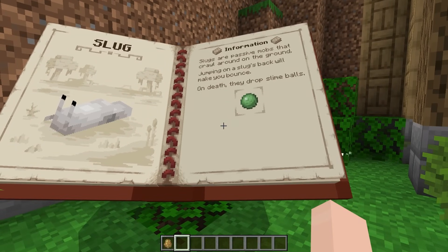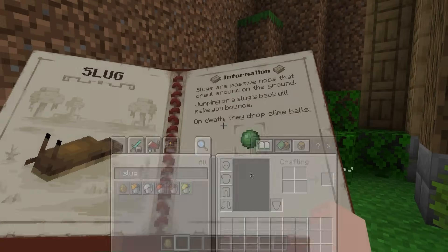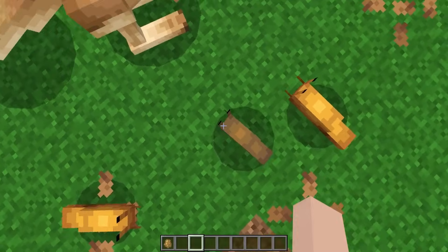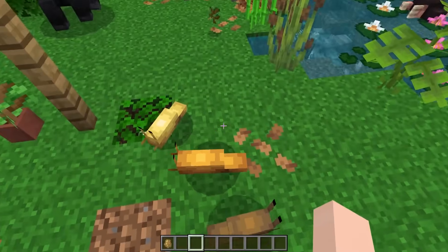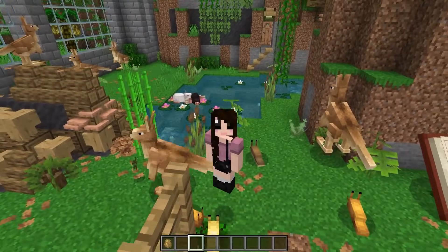Next we have the slug. Apparently you can jump on the slug's back and it'll make you bounce. Upon death the slugs will drop slime balls, and you can put the slugs in buckets and carry them around. Here are our cute little slug friends — oh, we're bouncing! They're like a bouncy house. Oh, the kangaroos are bouncing too! They make a little funny noise — I hope this doesn't hurt, I don't want to kill my new friends.